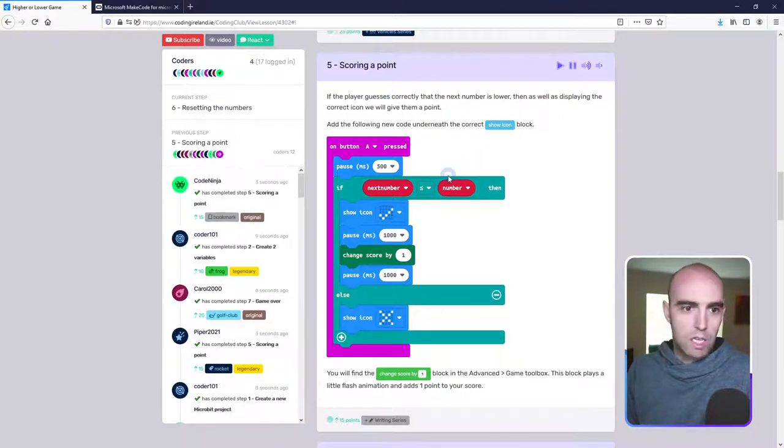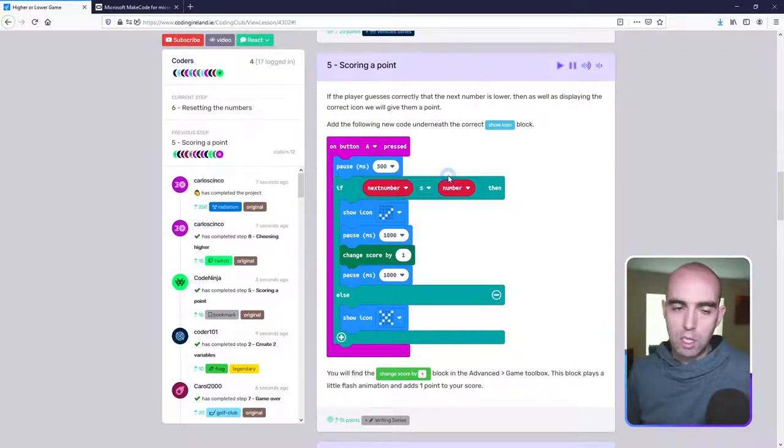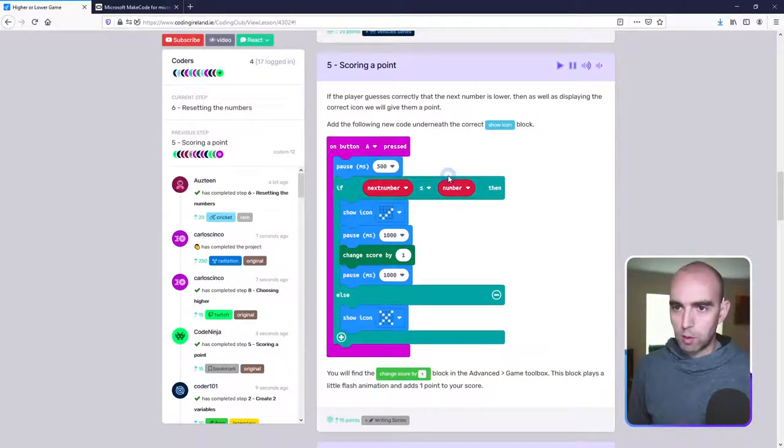Let me test this: 47, I'll guess lower — I got it right and that little flash lets me know I got a point. If you want to do step 5 — scoring a point — just add those three blocks: pause ms 1000, change score by 1, pause ms 1000. You need to go into the Advanced > Game toolbox to get the 'change score by 1' block. Most people seem to be working ahead already — brilliant!